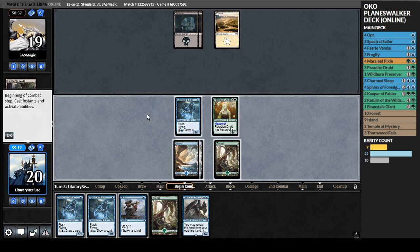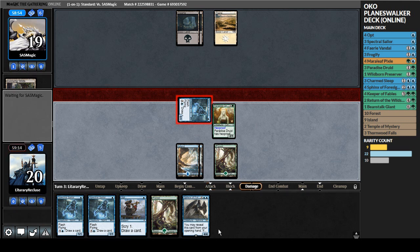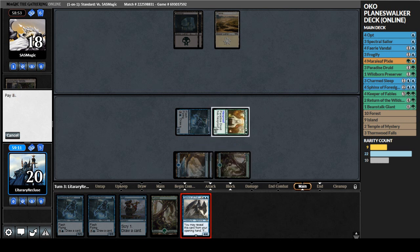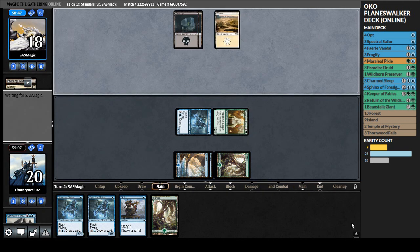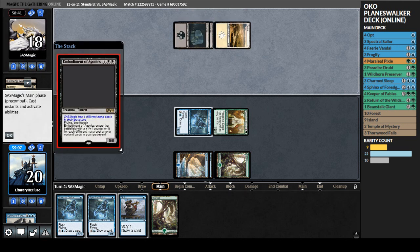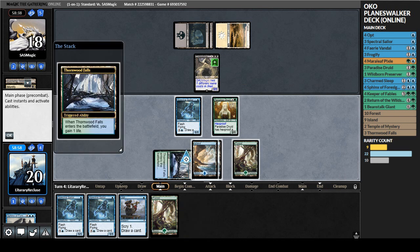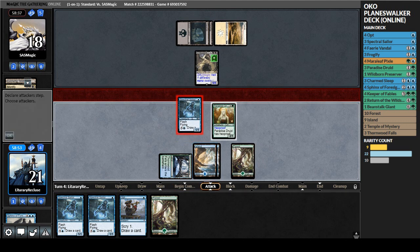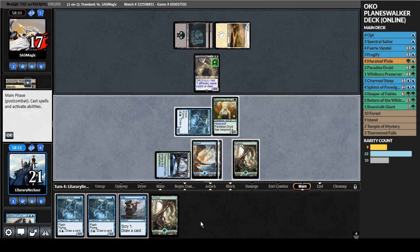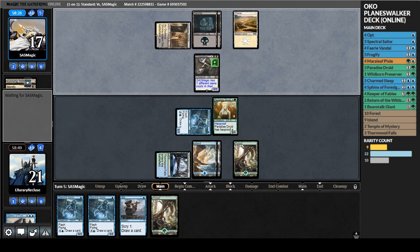Opponent's getting salty in chat - they're angry that I'm playing Spectral Sailor. Never seen anyone angry about seeing a Spectral Sailor - it's not exactly the most powerful card ever. We go to combat, attack for one, opponent goes to 19. We play Paradise Druid second main phase. We draw Sphinx - that's fantastic! We'll go to combat first, attack for one to see if they have a removal spell. I don't want to play Sphinx of Foresight and have it killed instantly. They don't play a removal spell so we'll throw the Sphinx out.